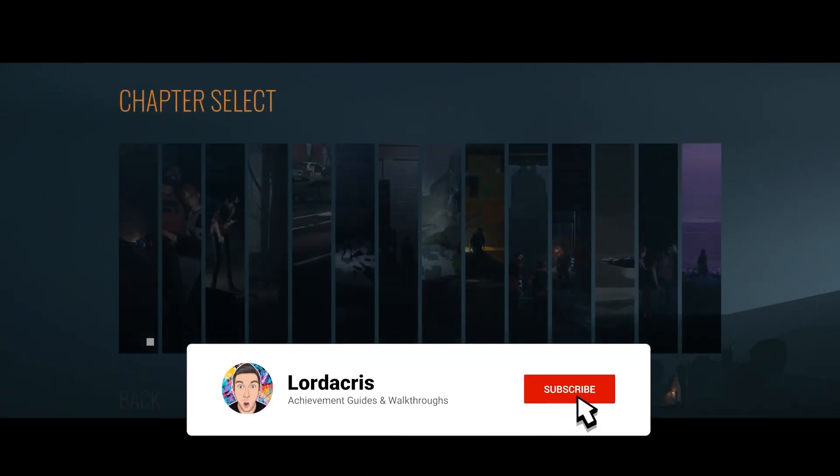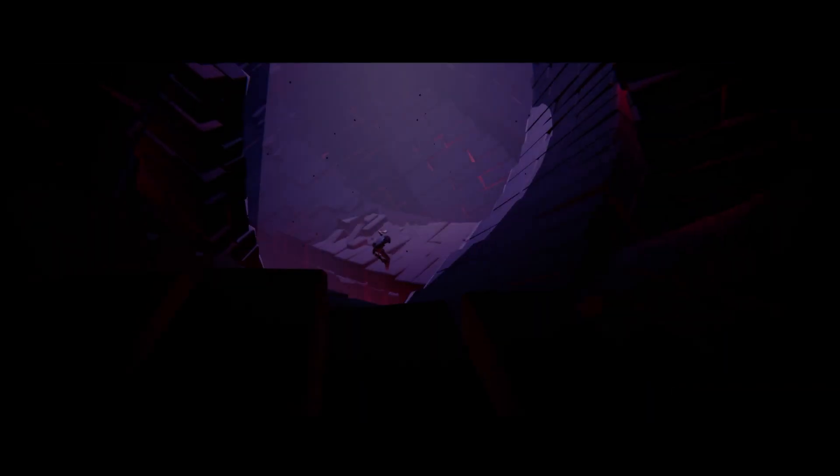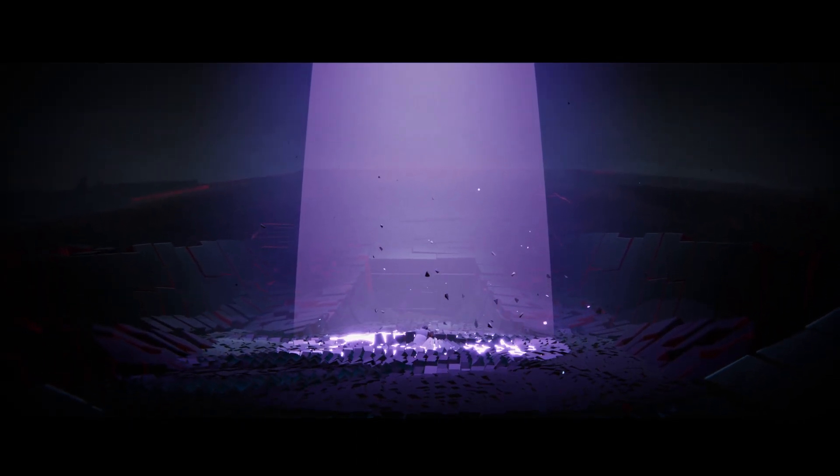Hey guys, Lodocus here with another achievement guide for Somerville. This is Understanding. This can be found at the end of the game in Chapter 14. A huge thanks to Mr. Spineless for figuring this out on True Achievements.